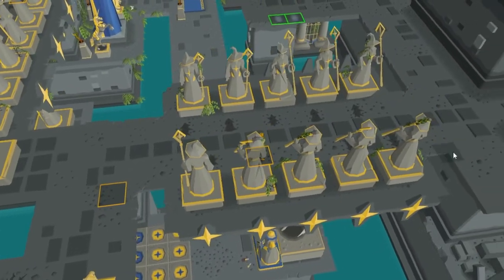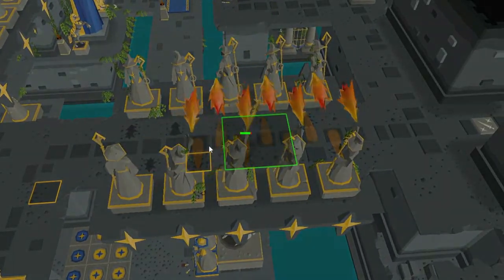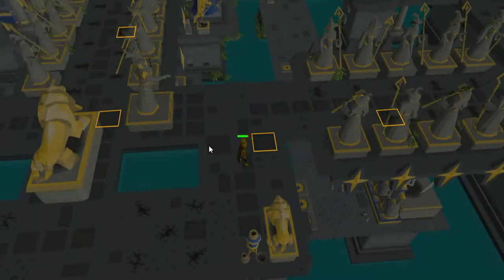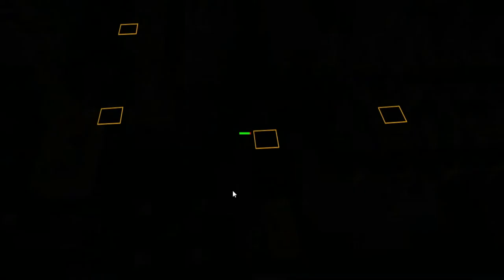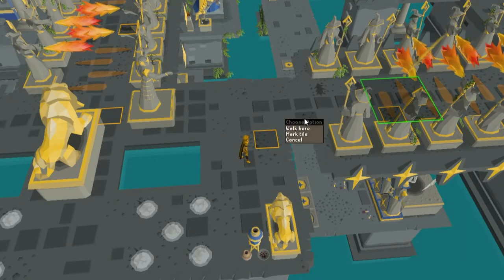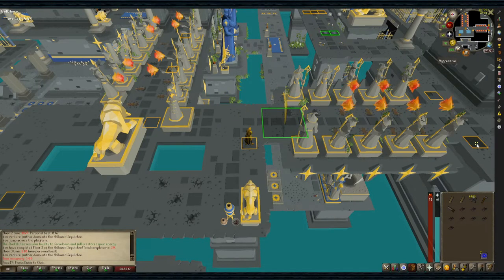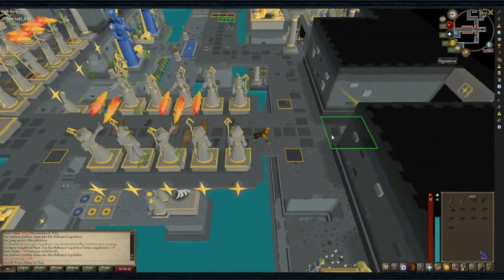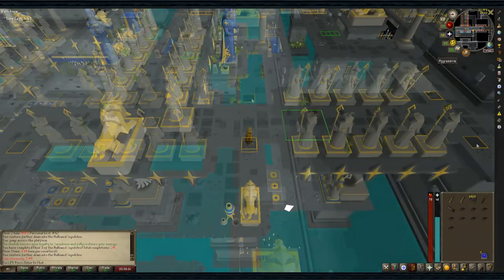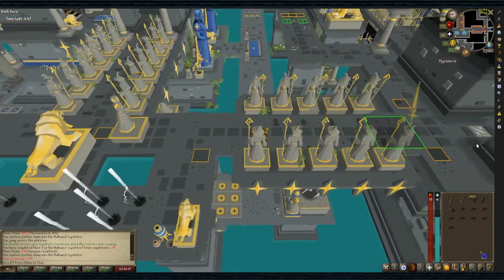Now we're faced with our first double obstacle of floor 4. This one took me a minute to figure out and I ended up wasting all of my time here. But now that I have it figured out, it's a really simple one-click trick. We're going to wait for the statue to throw the sword, then run behind it. Once the sword is thrown and is about to pass you, immediately click the tile marker that we put on the right, past all of the statues, and everything should line up so you'll be able to pass both in one fell swoop.